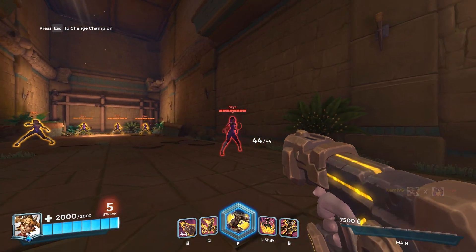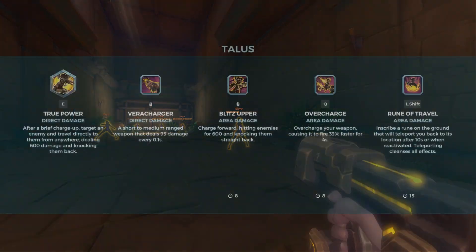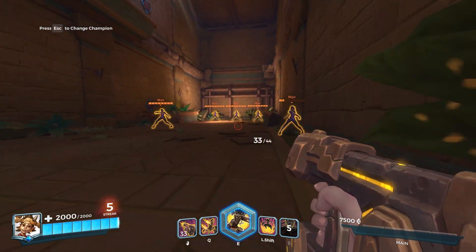We have the right click — it's a punch. The punch goes pretty far. I'll get her down a little bit: the punch does 600 damage, knocks them back, and it counts as AOE damage so you can hit multiple people with one punch.